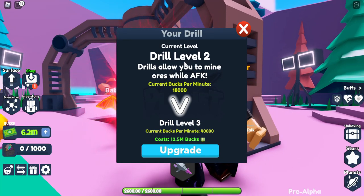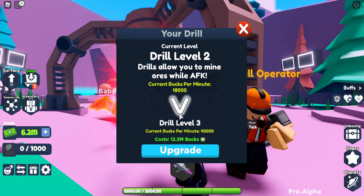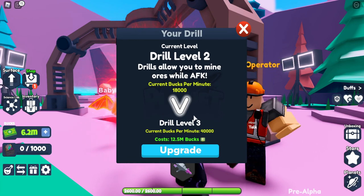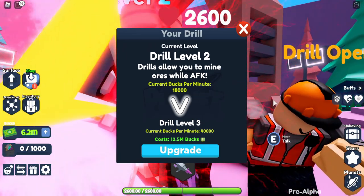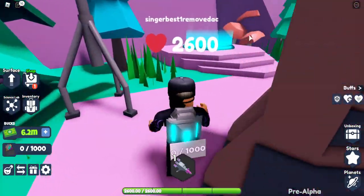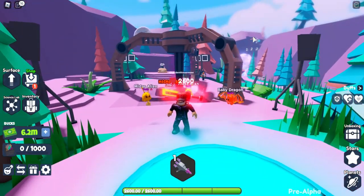First, we come up to the drill operator and you can upgrade your drill depending on how much money you have. The level one upgrade was seventy-five thousand, then the second upgrade was one million, and then to get the level three drill for me is twelve point five million.